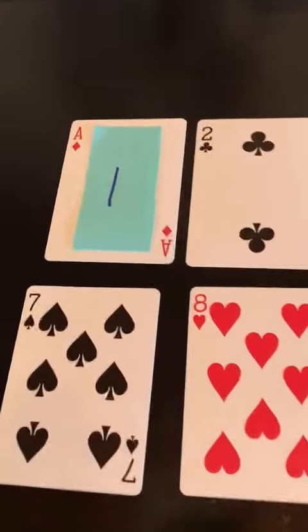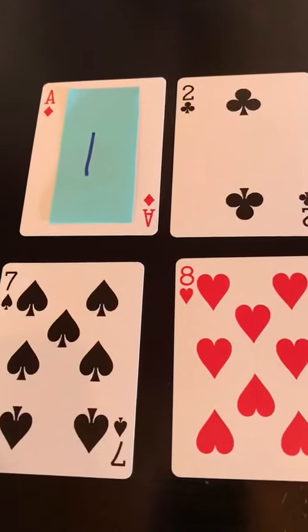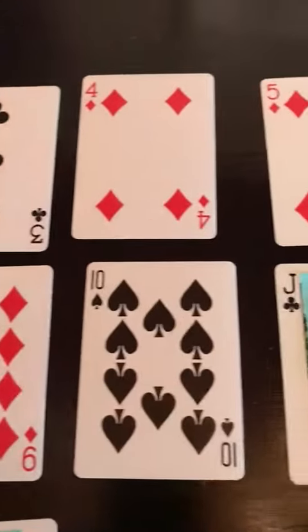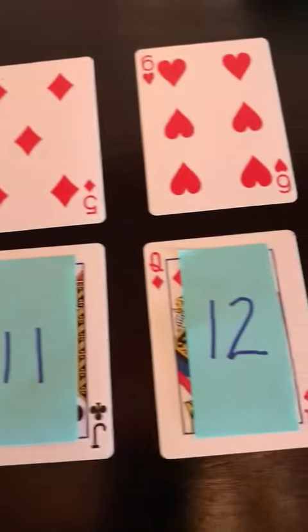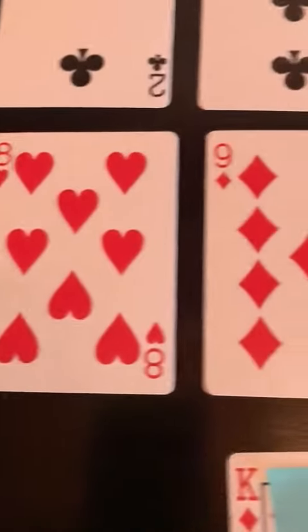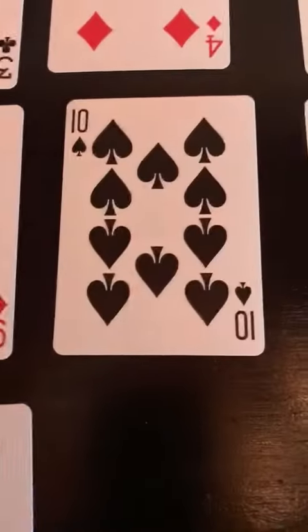So the first card is an ace — we're going to use that as a one. There's a two, three, four, five, six, seven, eight, nine, ten.